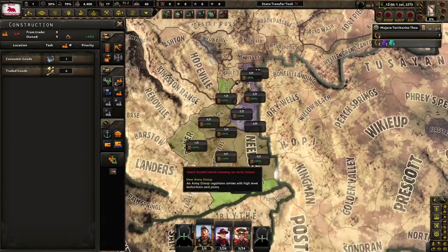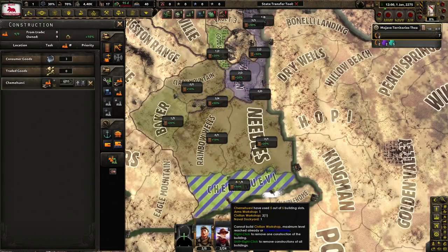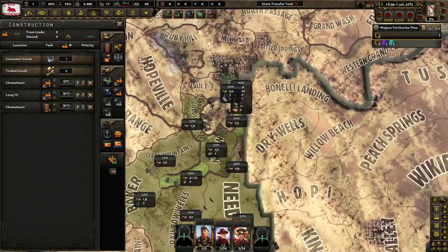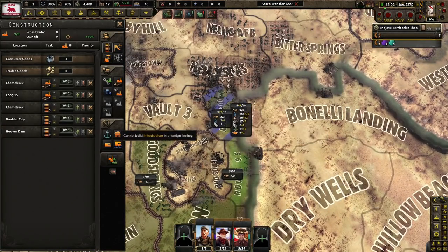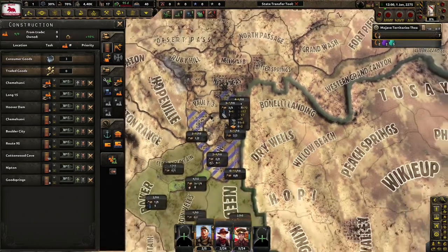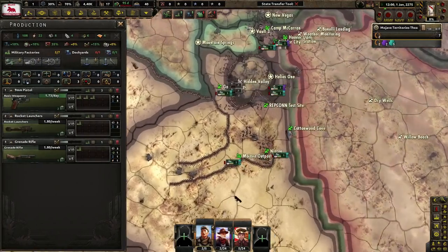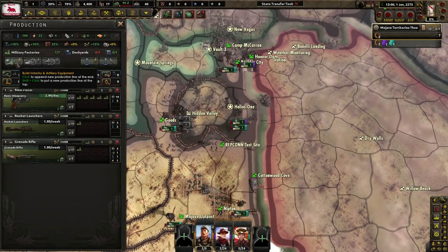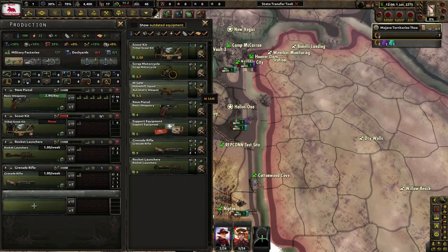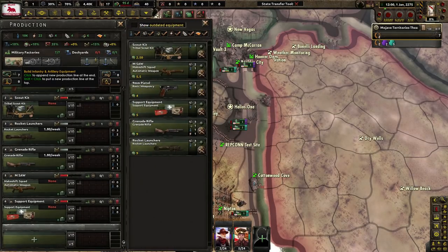Stuff we can build — well, not much. Do we have this as a core? Let's build right there. We've got to build up a lot of infrastructure eventually. Maybe go up top first — Hoover Dam, we've got to make sure we don't lose it. We're going to need quite a few guns, some support equipment, and some tribal scout kits because we have rangers. We're not going to be using power armor because rangers are really good, and it only makes sense for us to use special forces.